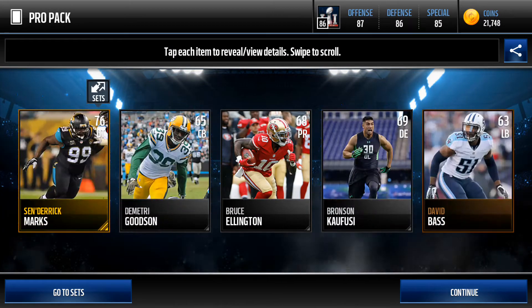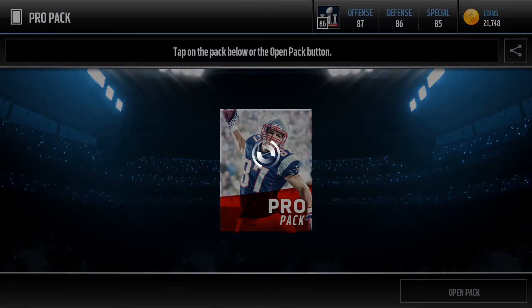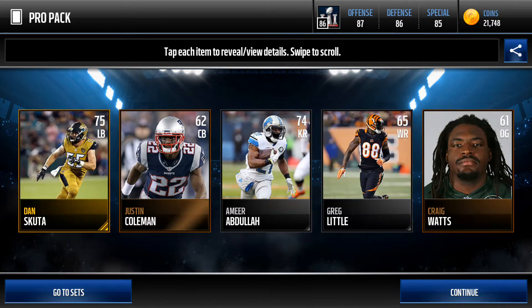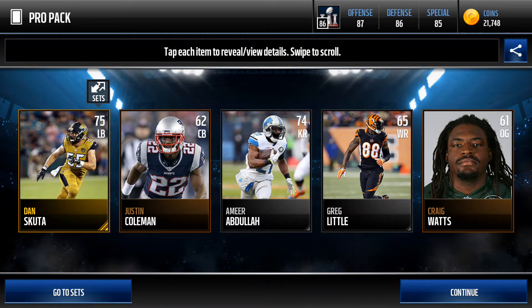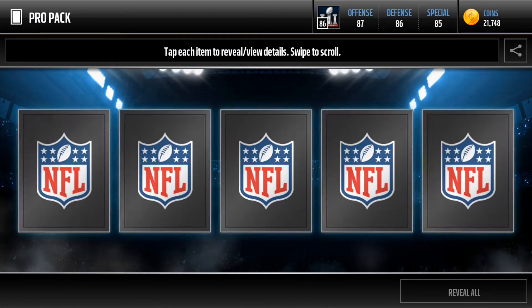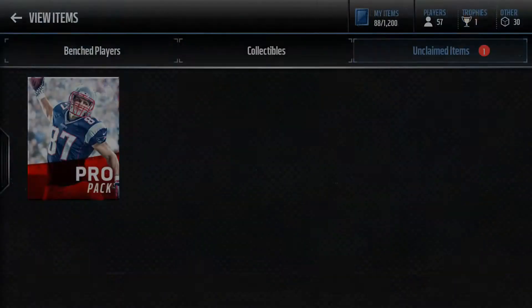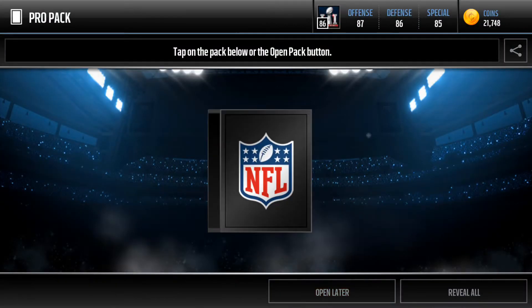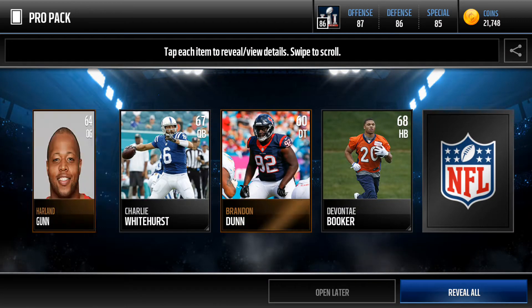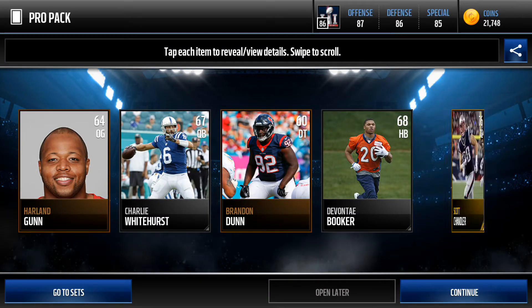Okay, Cedric Box Marks. All right, we get Dan Scuta. Okay, we get Marvin Jones for our last pro pack. Okay, we get Scott Chandler.